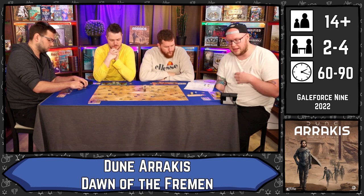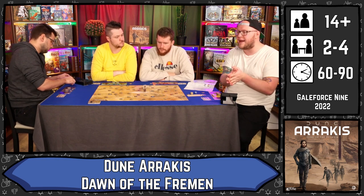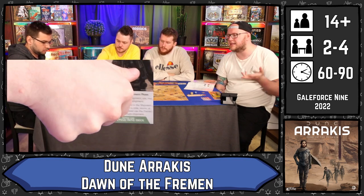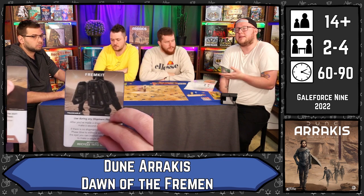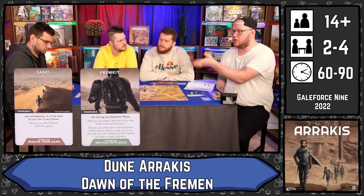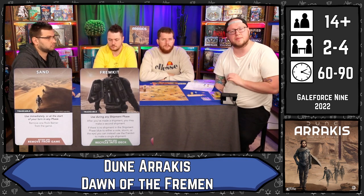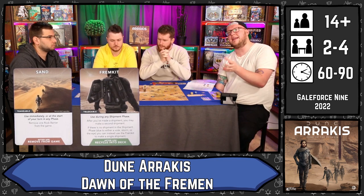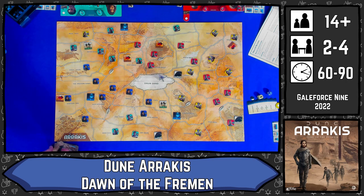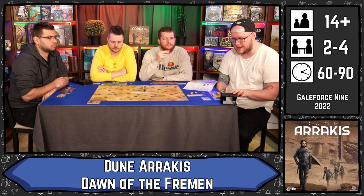Once we have done all the resource management it gets to the action phase, which is split into two sub-phases. In the first you can choose to do a scavenge action — drawing from the scavenge deck for free resources, extra cards, one-off bonuses, or ongoing bonuses. Scavenge cards are always revealed to everyone and are either shuffled back into the deck or removed from the game, as noted at the bottom. You can then take an attack action, and in the second sub-phase you can take either a second shipment action or a second attack action. In the first cycle you cannot take two attack actions.